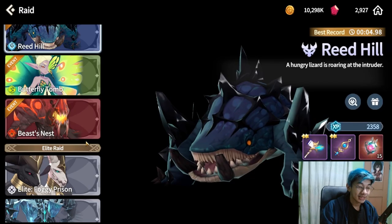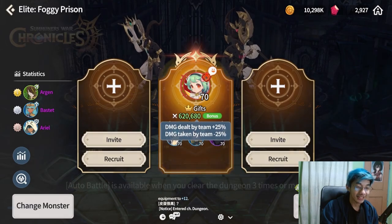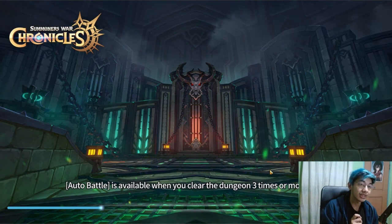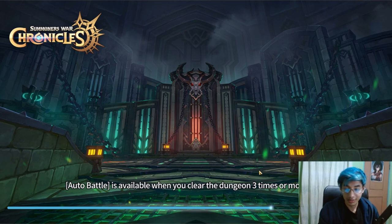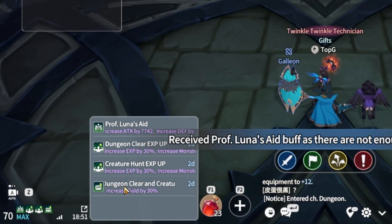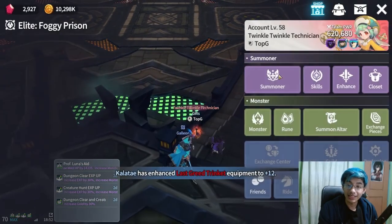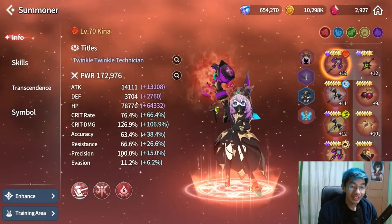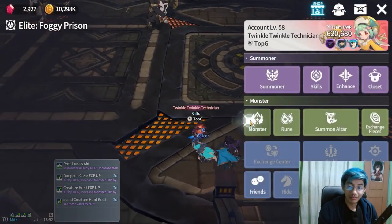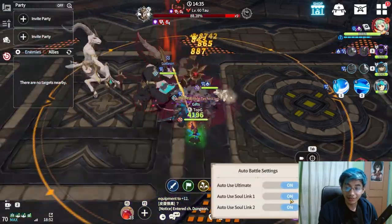Lastly for raids, Foggy Prison and White Shadow Castle have been updated so you can now enter solo and receive the same buffs you'd get from Rupture — increased summoner and monster attack, defense, and HP. Professor Luna's Aid in the lower left increases all your max stats, so summoner and monster stats both look crazy. Solo should definitely be doable now.